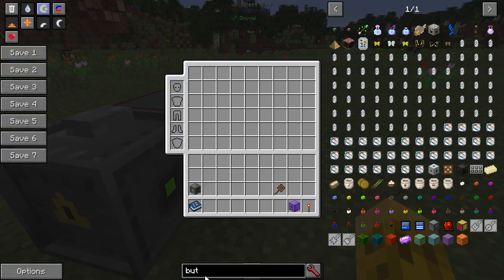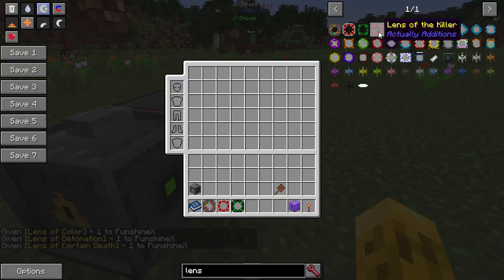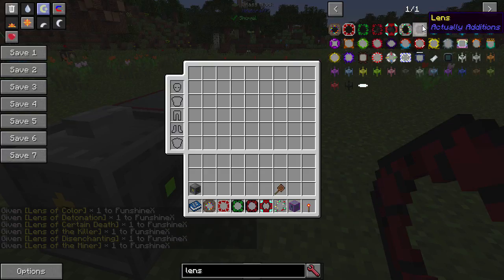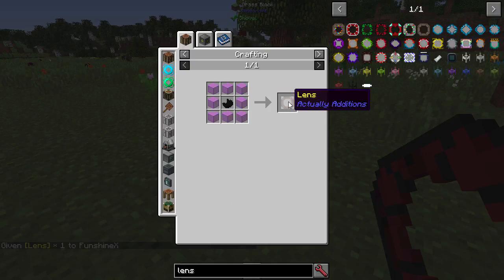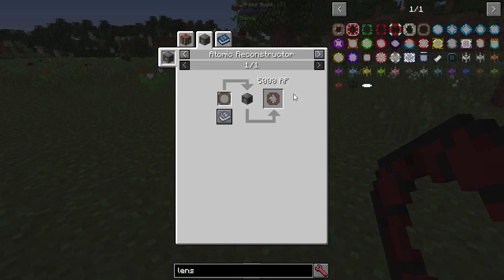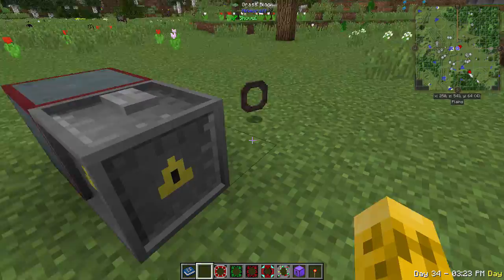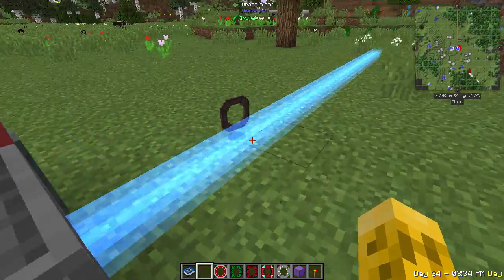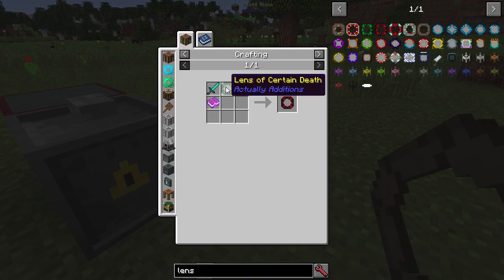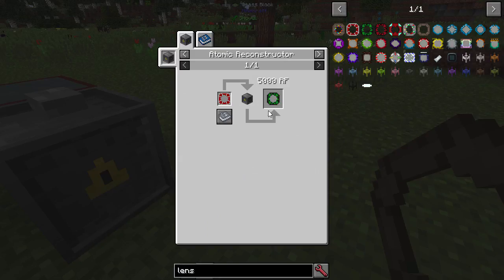The reconstructor also uses lenses for other functions. First craft a basic lens from glass and quartz, then use that to craft other lenses. The miner lens requires gems, and the disenchanting lens needs empowered crystals. For the color, detonation, certain death, and killer lenses, you shoot a generic lens with the reconstructor to cycle through them.